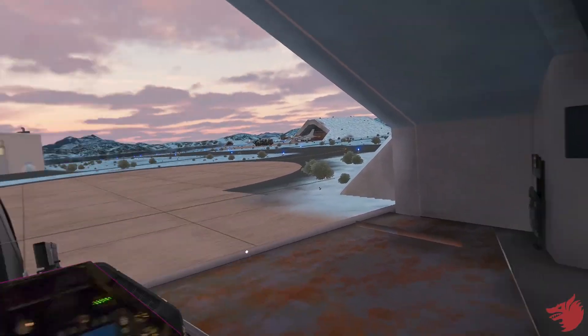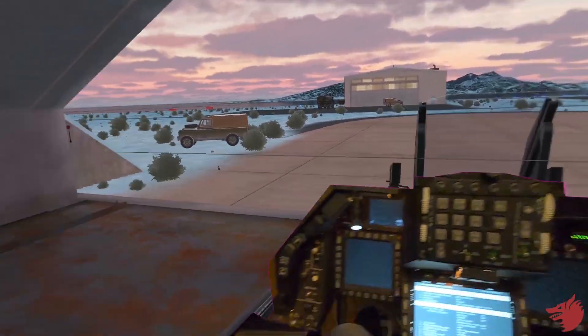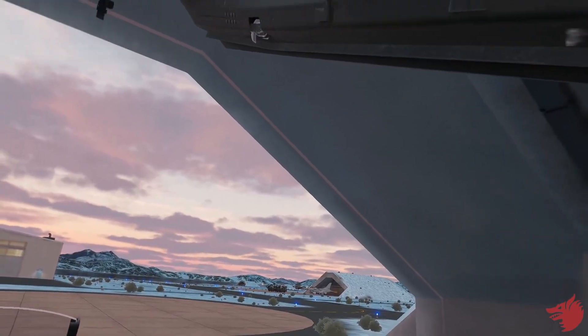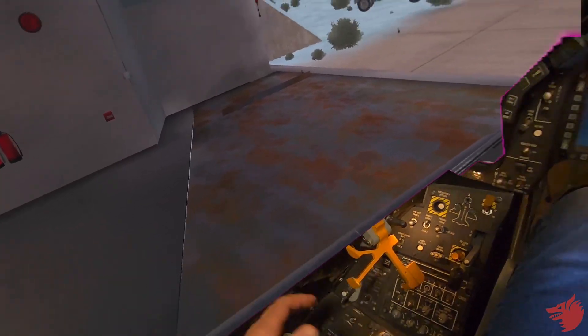Let's start the F-16 in the new cockpit — Virtual Reality Quest 3 pass-through with open e-board and a ramp start at Bodo Airbase in Kola, DCS 2.9. Let's see if we can still do it.